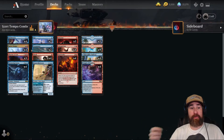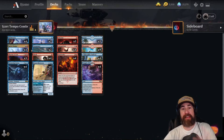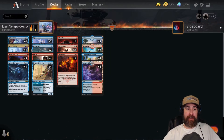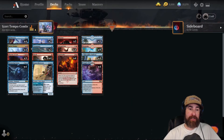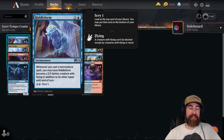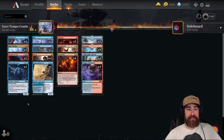Two copies of Unsummon — really good for tempo. Not only is it good to bounce something they threw on turn three if they spent all their mana, you have one blue left over before your turn, you Unsummon their creature, you basically time-walked them. But you can also hold up one blue and protect one of your creatures, because Unsummon — unlike Brazen Borrower — can also grab your own creature. And then two copies of Opt, just to make sure early game you hit the cards you're looking for, find a combo piece, or just to activate Riddleform, get a +1/+1 counter or prowess trigger.